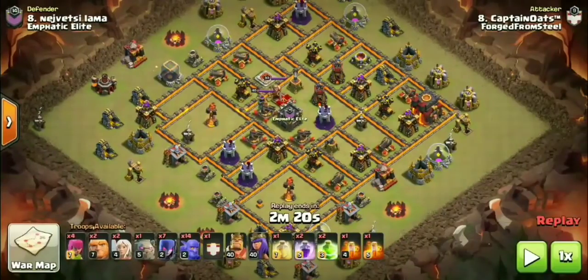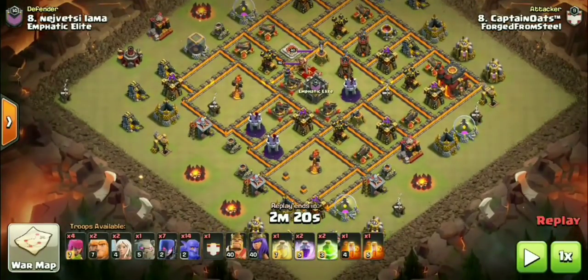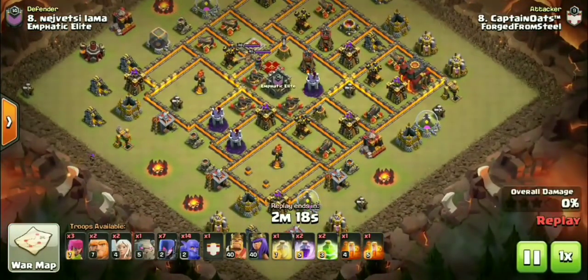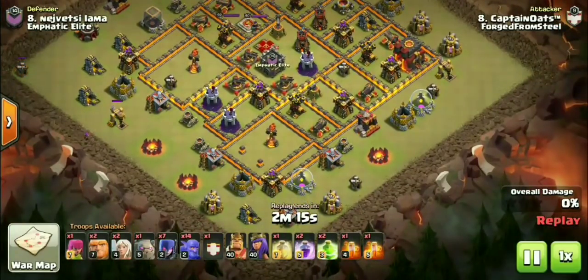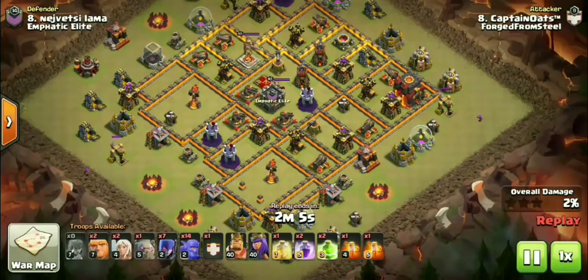I already know what you guys are going to say down in the comments — that Queen Walk Witch only works on lower weight bases. You guys try telling that to Captain Oates, aka Captain Crunch. You tell me if this is a low weight base. Captain Crunch is going to be taking out this base using Queen Walk Witch — one Golem, going very heavy on the bowlers, using seven Witches in this army comp.